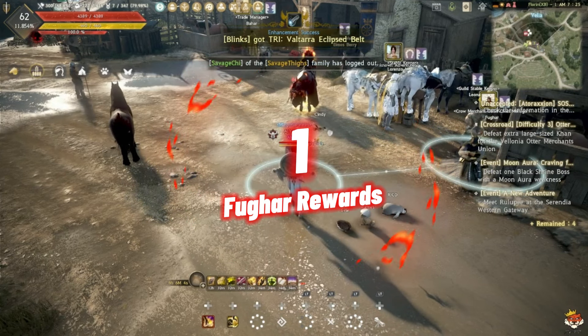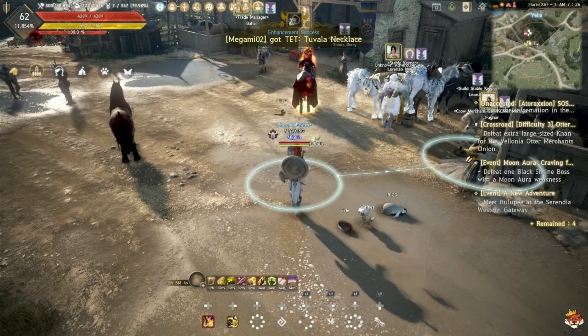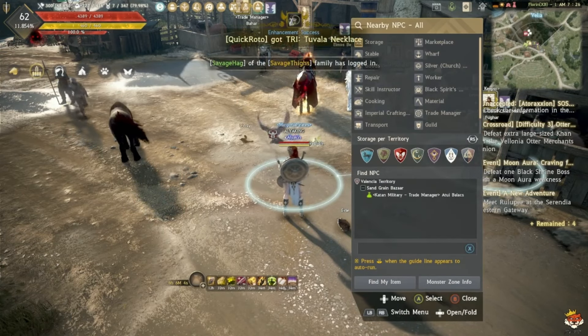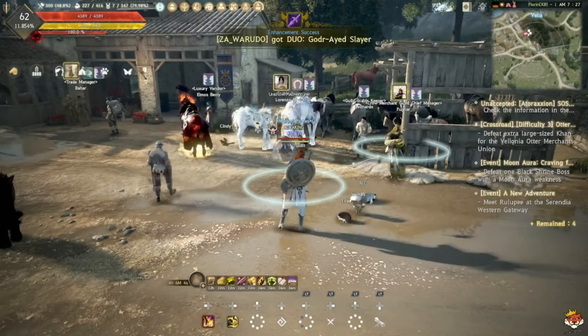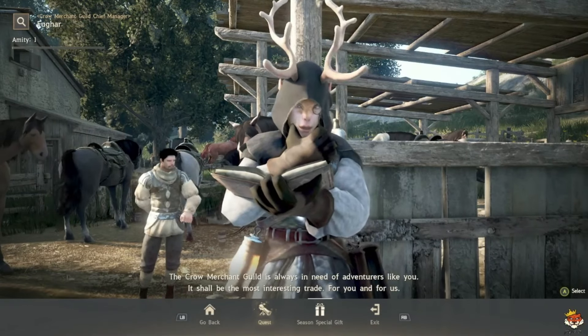Number one: talk to Fughar for the rewards. If you don't know how to find him, press Start, go to Function, find NPC, tap his name, and select the territory that you are in and it will automatically path you there. He is by the stable merchant. Talk to him and select 'Season Special Gift'.